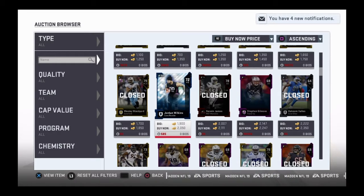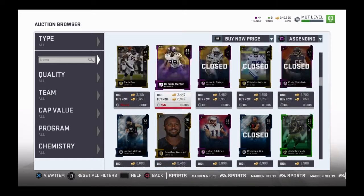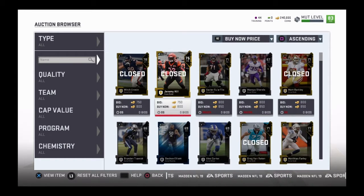It'll also show you if the price is going up, going down, or staying the same. For Xbox, he's staying the same. For PS4, he's going down 7.1%. So especially when you get to buying the really big coin cards, like 99s and cards worth a lot, that becomes so, so helpful.